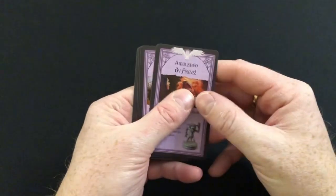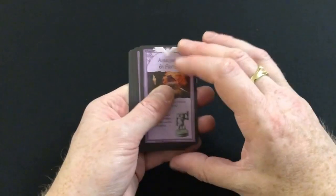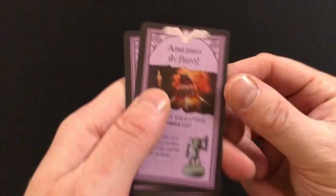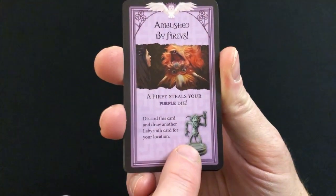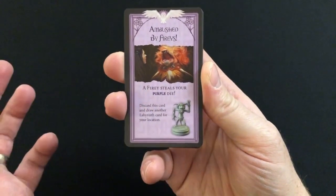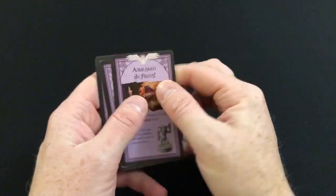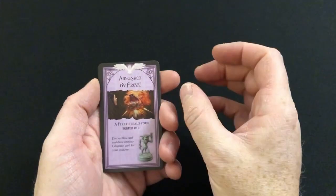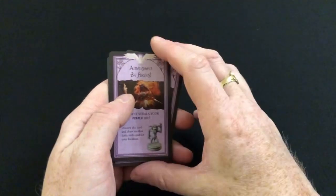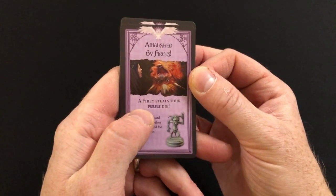You have these new adventure cards which are shuffled into your deck - you split the deck and shuffle these into the top section because you don't want them turning up during the end game as they're annoying. There are four, all different, each showing one of the miniatures. There's actually an 'ambushed by Fireys' card in the base set, and you remove that card and replace it with these four cards. So adding this expansion adds a few more adventure cards to the deck while removing the original one.